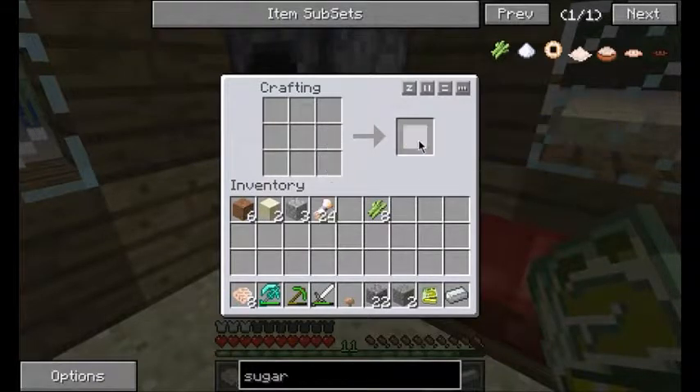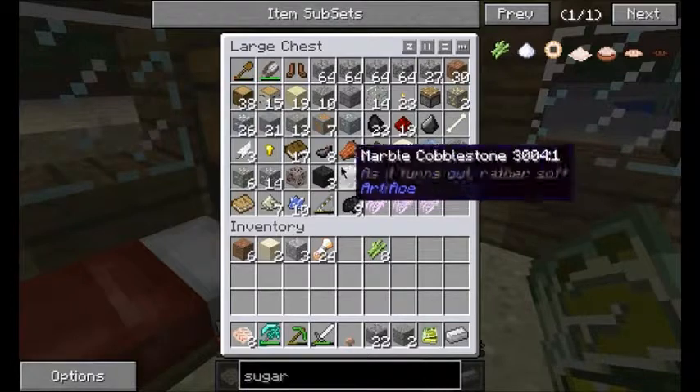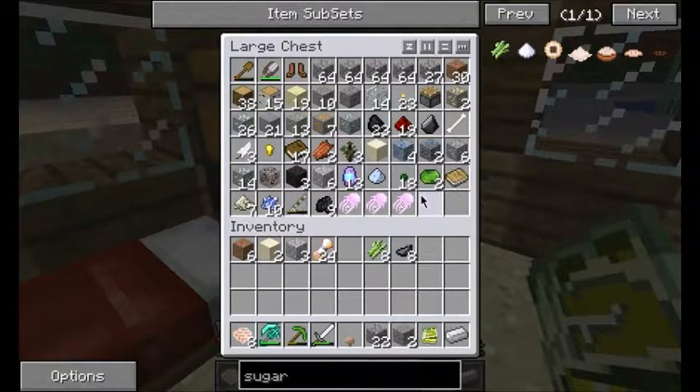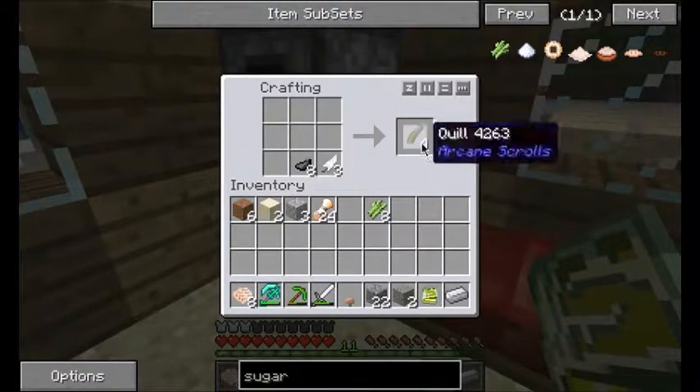You just cut that in half and we have some unwritten scrolls. I got those ink sacs, and I know I have some feathers. The quill is just shapeless, so you just put the ink sacs in there and you get some quills. There we go.